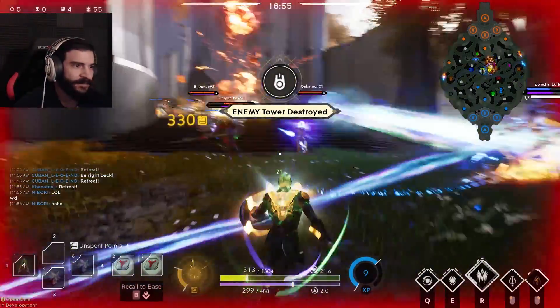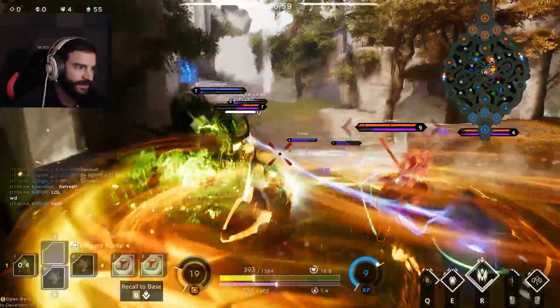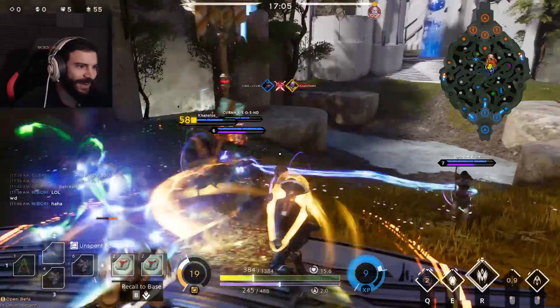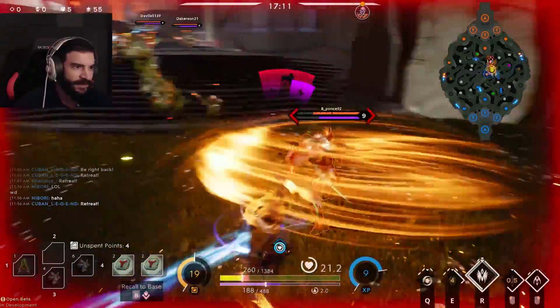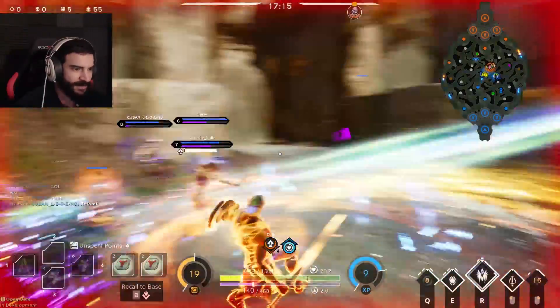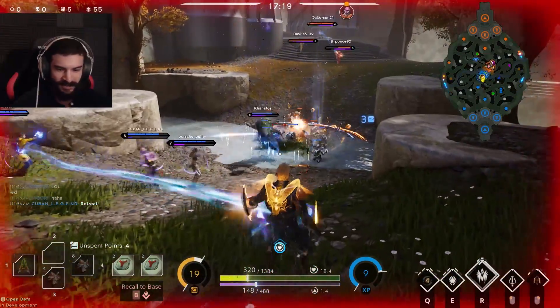That was insane — I can't see anything! Let me at him! Oh my god — Phasic Greystone is just ridiculous. I don't want to lose my ult. Good shit, good shit!